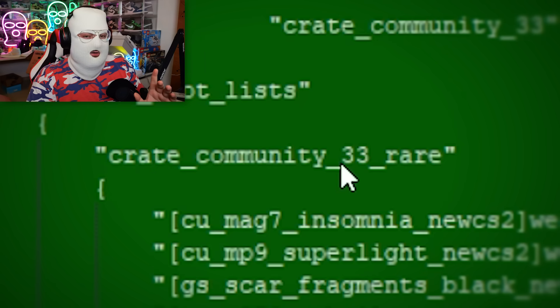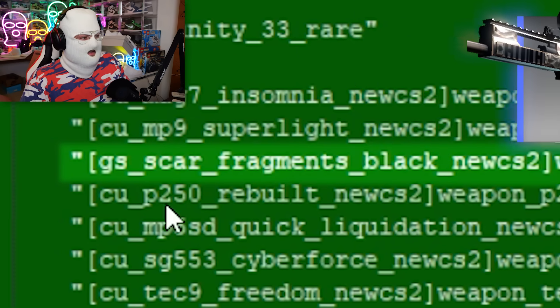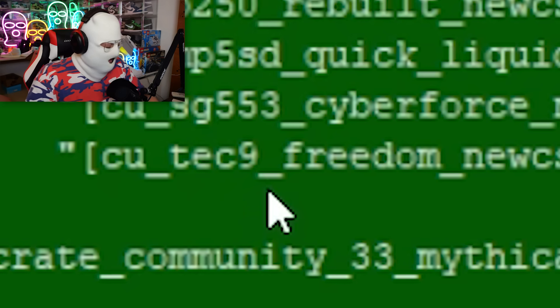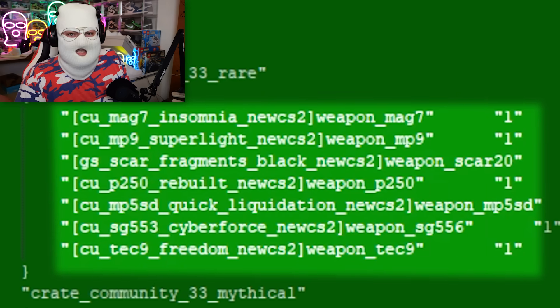It seems the new case is the Revolution case again. The reason I think so is because crate community 33's skins that it contains are: MAG-7 Insomnia — but we already have that one — MP9 Super Light, SCAR Fragments, P250 Rebuild, TEC-9 Rebel. As you can see, all of these skins are already in the case, and it's the same for every quality — blue, purple, pink, red. They're all from the Revolution case.